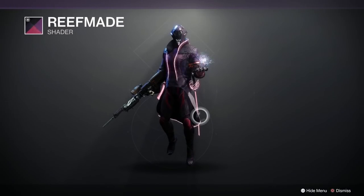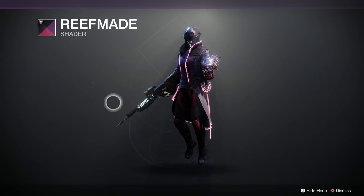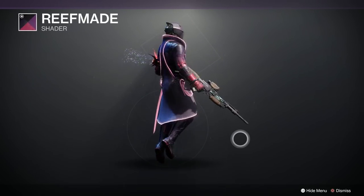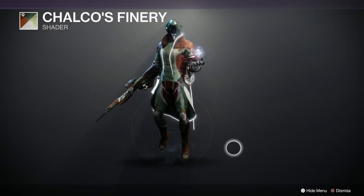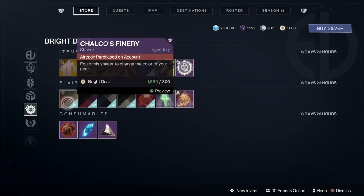Reef Maid — it's the slushy blackcurrant and blueberry look. Yes, I quite like that one — God knows what I'm talking about. And finally we've got Chalco's Finery — very nice, looks like you're about to go out for the evening. Very good indeed. And there we are.